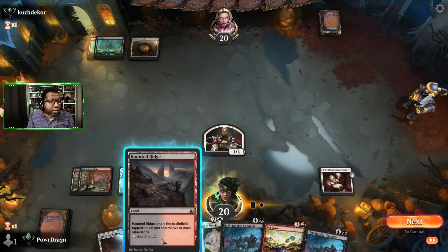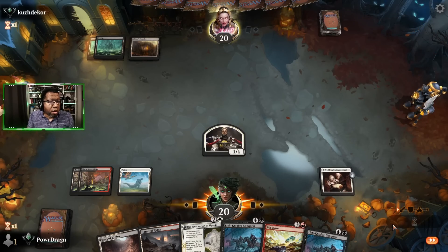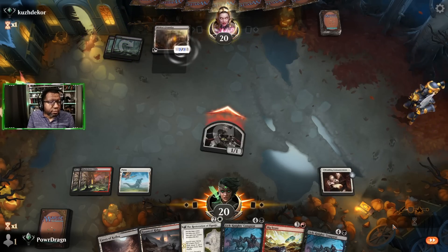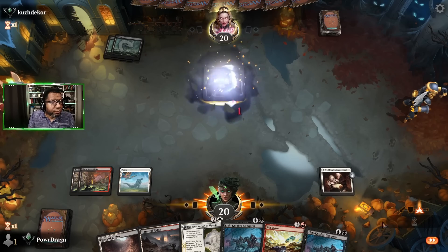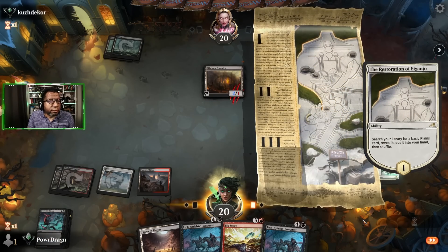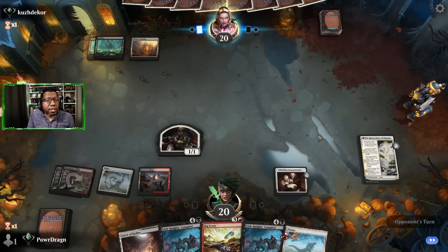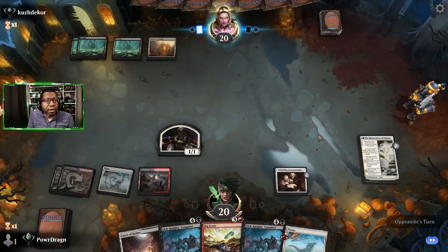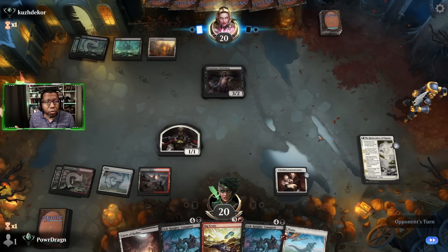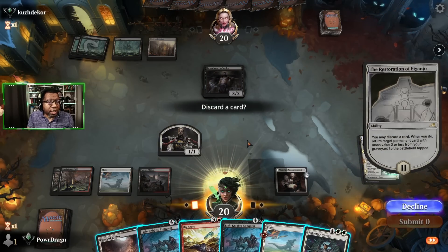The opponent has not done anything — I wonder if they're just sitting on removal waiting for us to do something more interesting, which would actually make sense. We're going to try to attack for one. That tells me a little bit about their hand — they're not worried about removing something because they either have excess removal and don't care, or they're willing to risk us playing something during our turn, since they were willing to block our 1/1 instead of taking a point of damage.